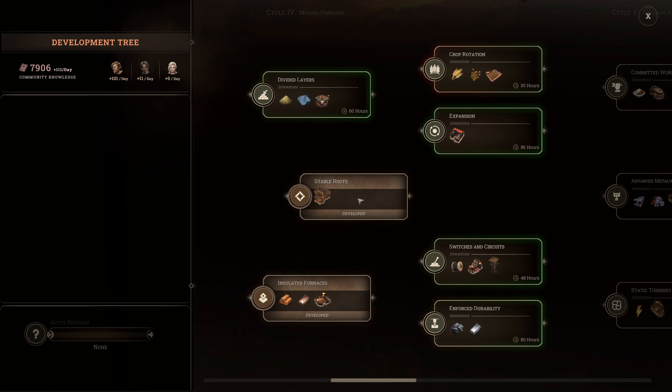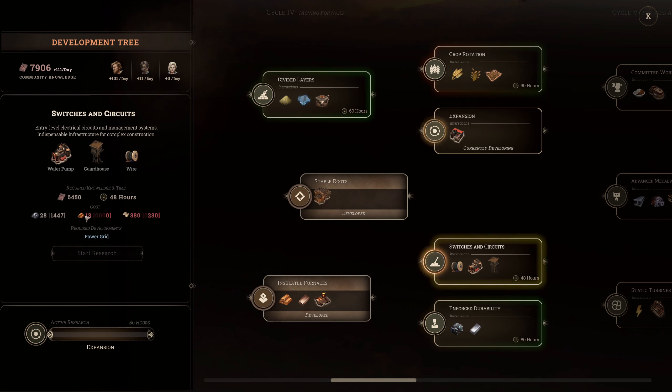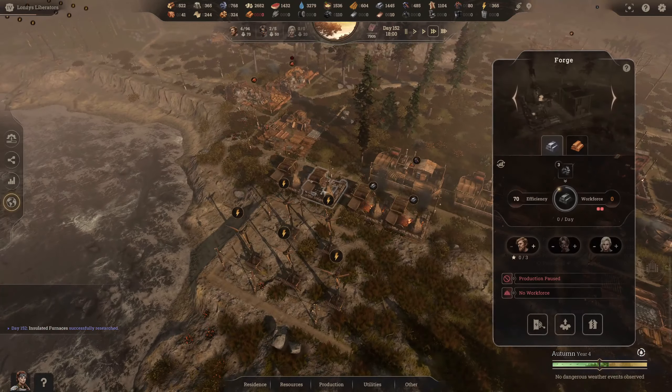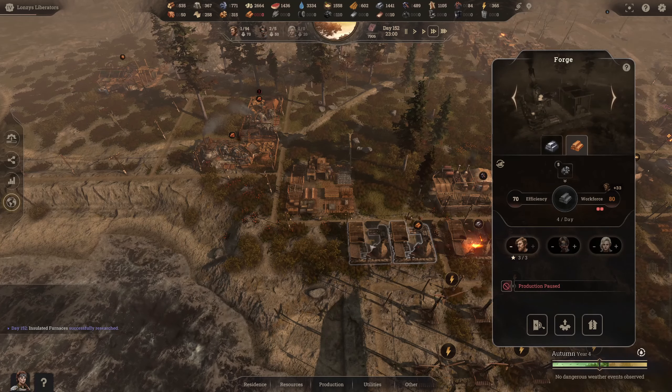Going across into our tier, we have smelting. I want to get the bricks and the divided layers because sand, glass and housing is going to be a massive help here. We could also go ahead and grab the better storehouse, which I'm going to do. We can start stockpiling and then we're going to switches and circuits once we've got the copper ore.